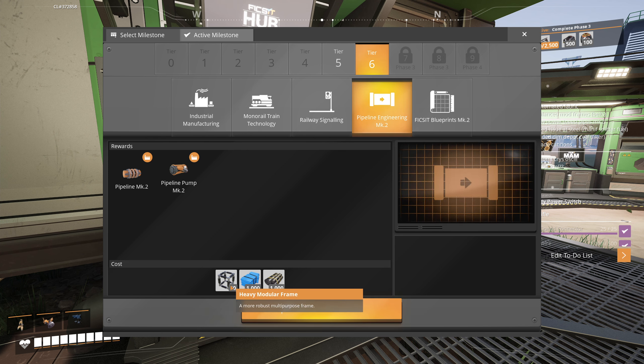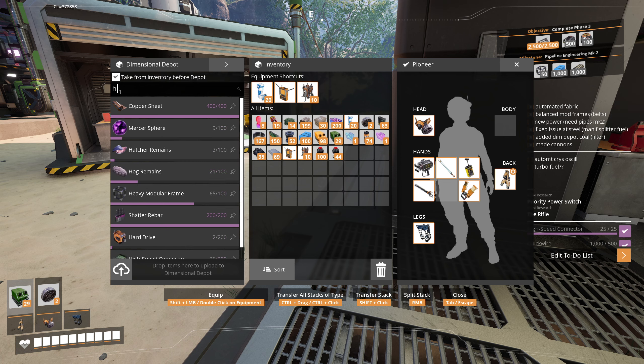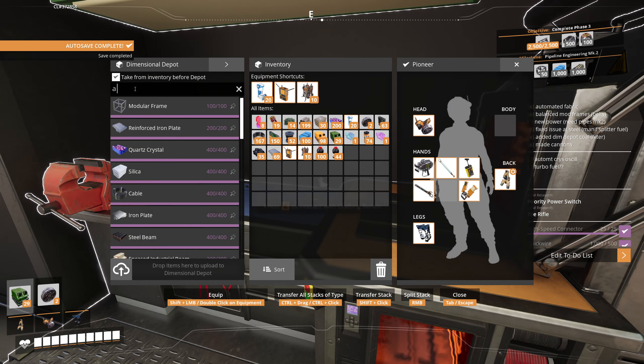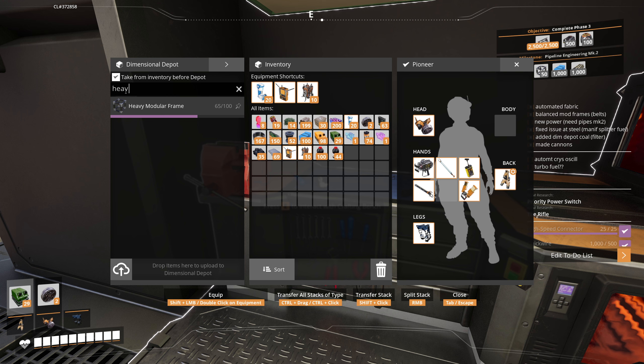Here in the pipelines section — that's what we're interested in. I'm going to select Pipeline Engineering Mark 2. I do have 65 heavy modular frames, so that's cool — I'll take a stack of those straight away to pay for this. Then we can go and grab a bunch of plastic and rubber from the big boxes where we're making them, get this thing paid for, and get a nice power station on the go. There was a keyboard glitch — control, shift and alt keys seemed stuck, but it's resolved now.